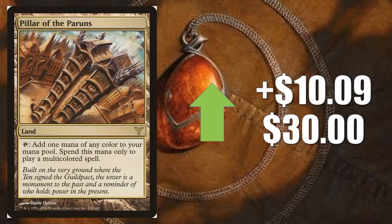Number two is Pillar of the Paruns, up $10.09 to $30. This is a decent Commander card, but the main reason it's going up this week is actually because of Modern. This is in the Rainbow Niv-Mizzet deck, and this has been creeping up for a number of weeks now — it just missed this list about three or four times. This week, apparently, it did not want to miss the list with this huge spike. Rainbow Niv-Mizzet is starting to look like maybe one of the better decks in this new Modern meta.